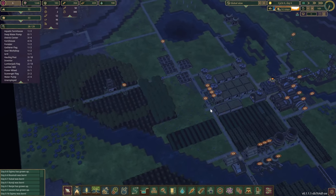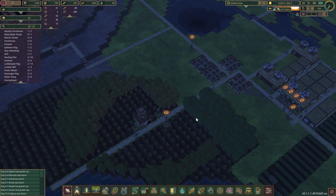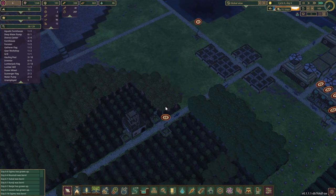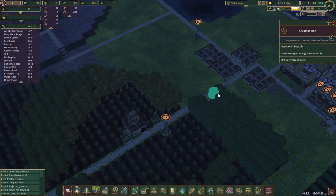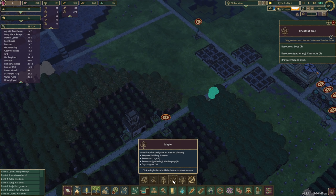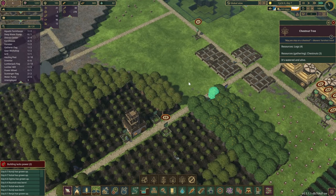So coming back to the food — I know I got a little sidetracked. I've basically got numbers for everything. The only thing I don't have numbers for is the maple syrup and the chestnuts. What the game tells us here is how long it takes for those trees to grow — maples is 30 days and chestnut tree is 24.